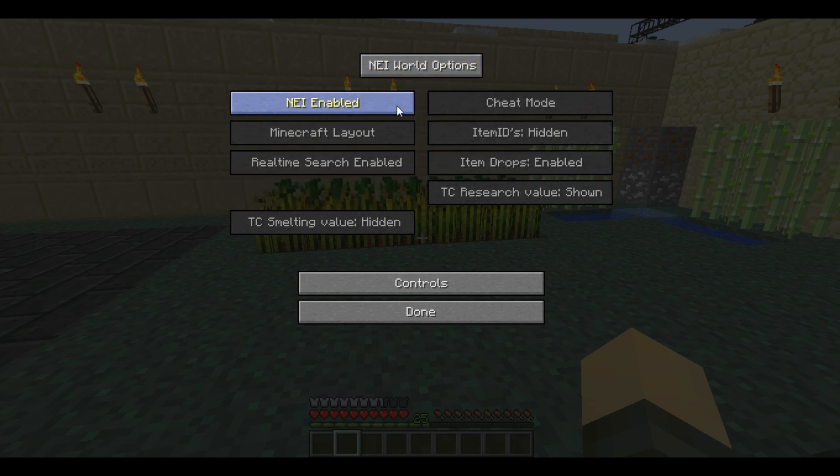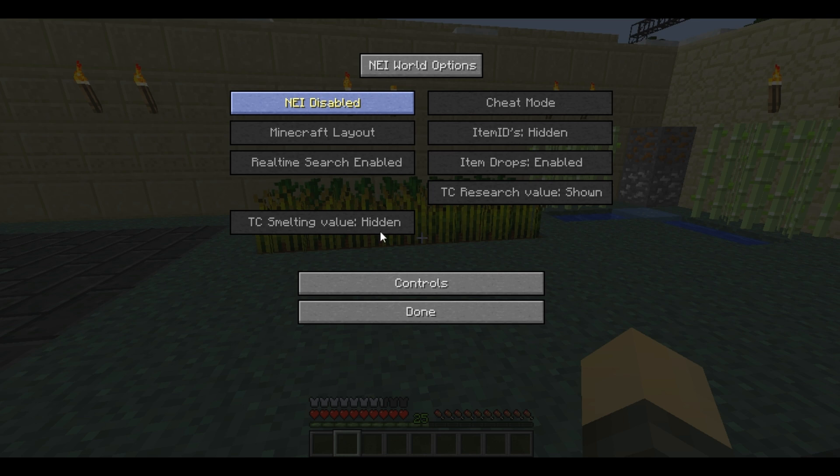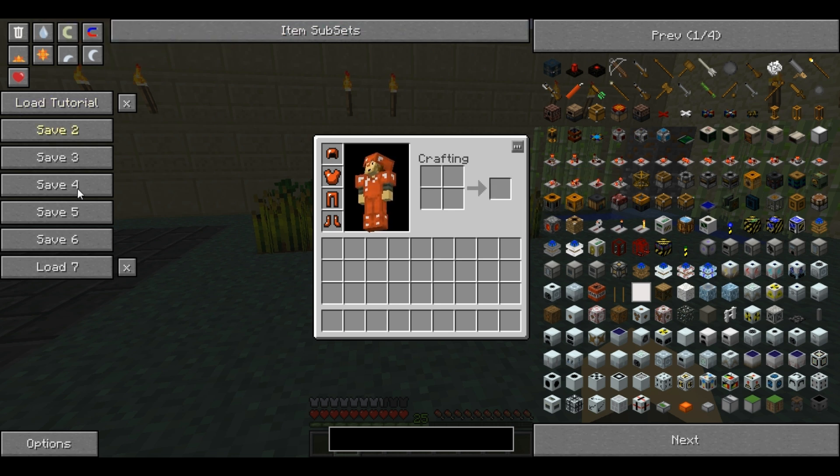Worth noting is that world options override the global options. NEI is enabled here, but if I disable it on global it's still there, whereas if I disable it at the world level it vanishes. The next option is the mode — there are three to choose from: cheat, recipe, and utility. In cheat mode, if you left click something you get a full stack of it; right click and you just get one. It's cheating because it allows you to get anything, and it's a more intuitive version of the creative menu.